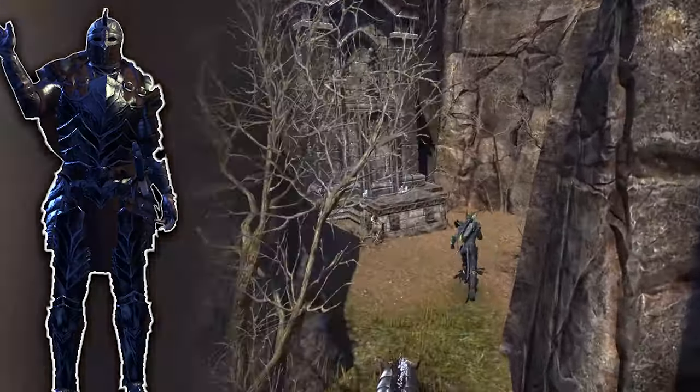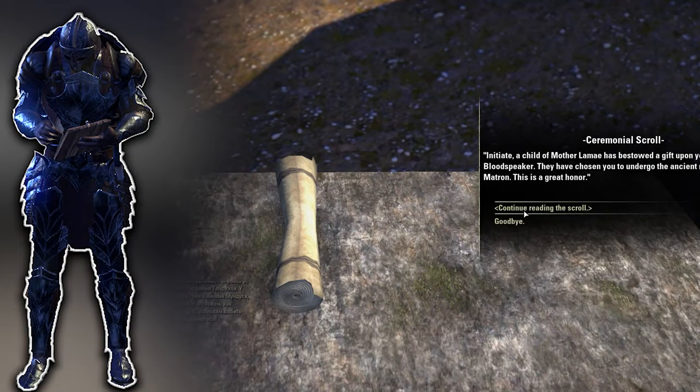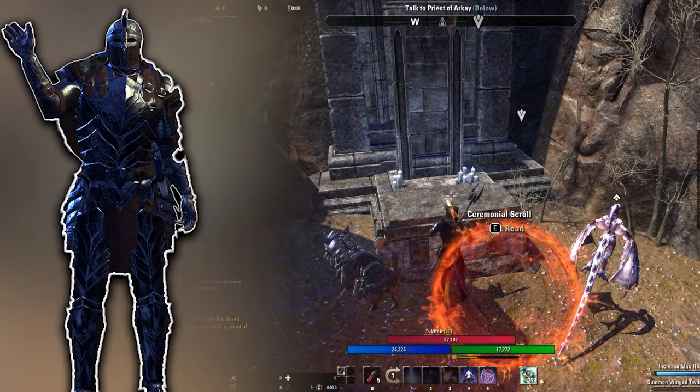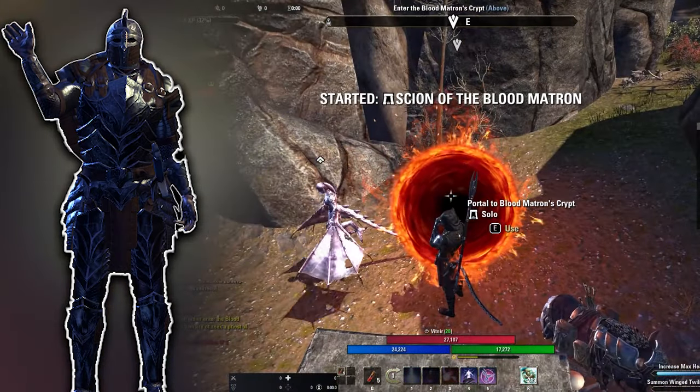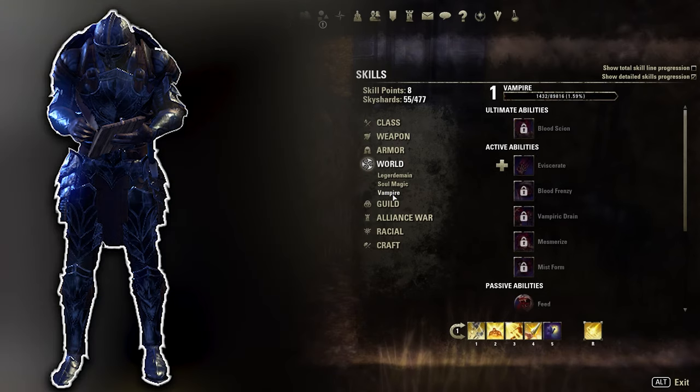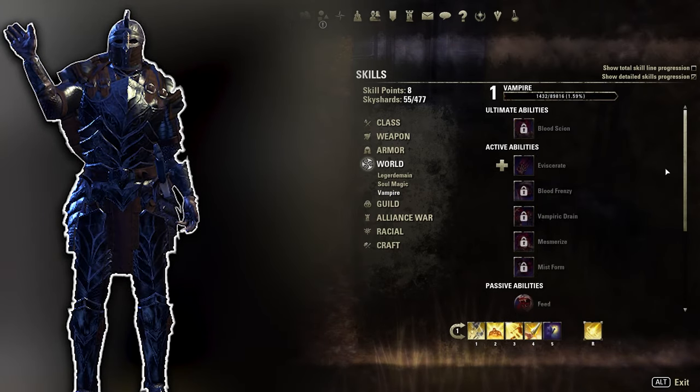After you got bitten, you should see a quest in front of you on the stone altar. Just accept the quest, go through the portal and complete it. After that, you are officially a vampire. Congratulations! To see the new skill line you just got, you just need to press K on PC and then look under the topic World. There you should see your new vampire skill line.